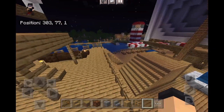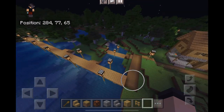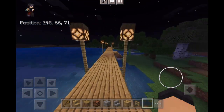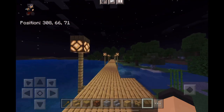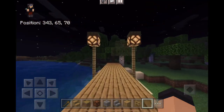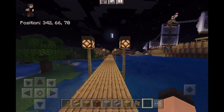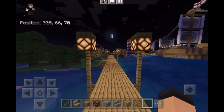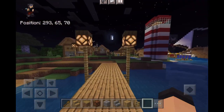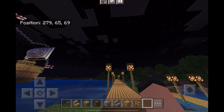Yeah, there's this bridge I'm making. It's going to lead to this peninsula over here. Over here is going to be like a zoo and a museum, full of every block added — including the structure block, the void block, and all three command blocks.